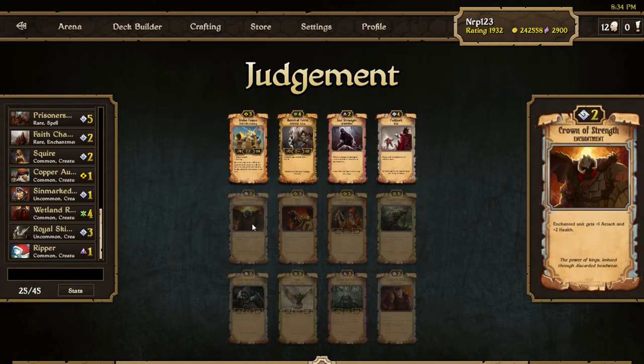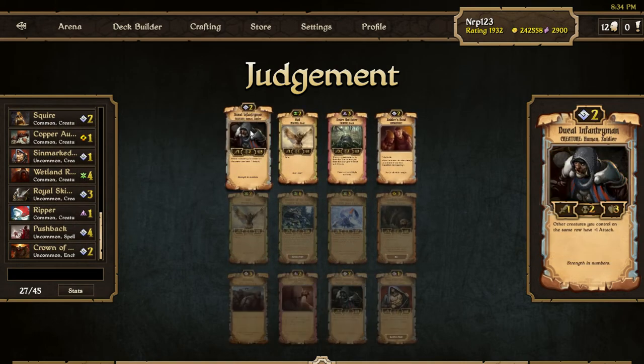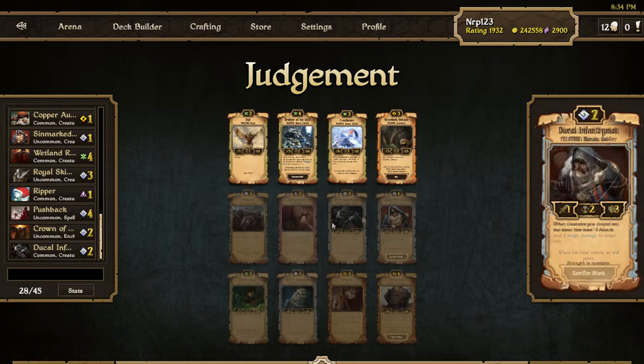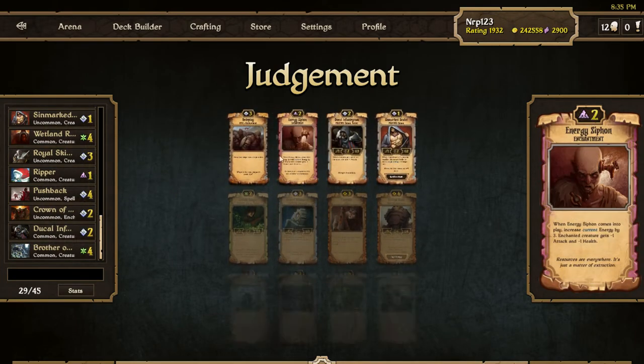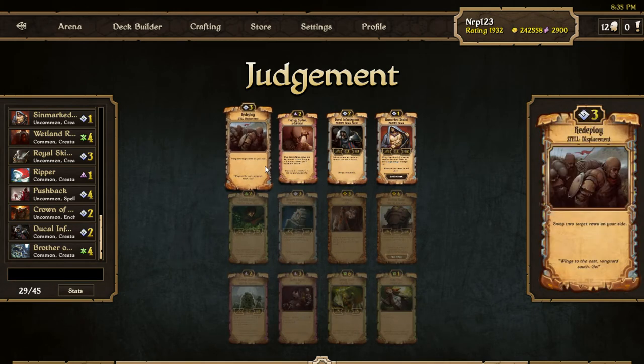There's another Duke — trimming that down. Crown of Strength is good too. I think it's good that we went with order here. We're getting some nice order stuff. I can take another Ducal Imitrum, a Sinmark Zealot, or Redeploy. Getting a little bit of Judgment lag — I'm not sure what's going on; the servers have been not very stable the past few weeks, hopefully fixed soon as the developers are slowly getting back from vacation.